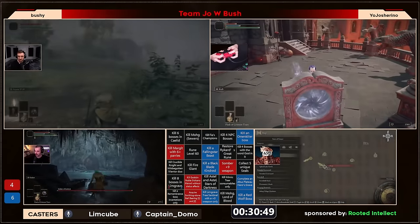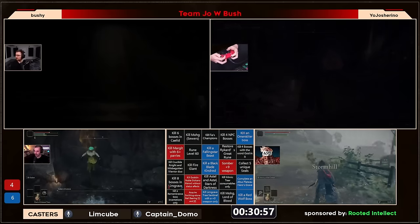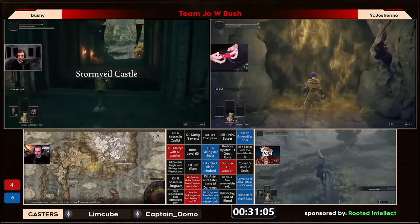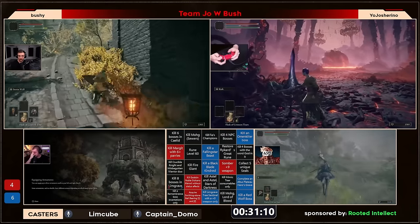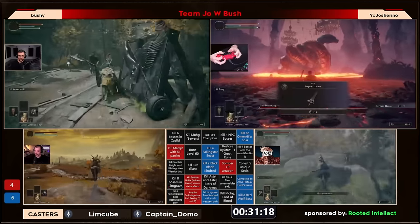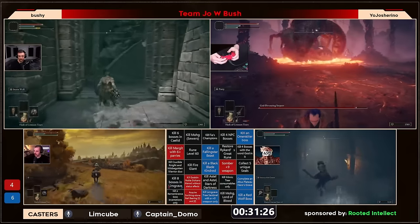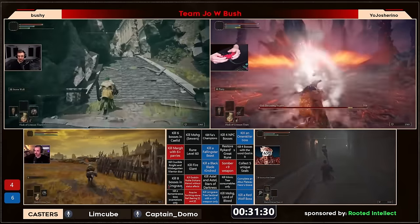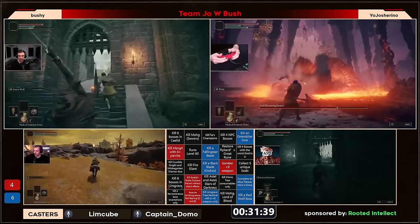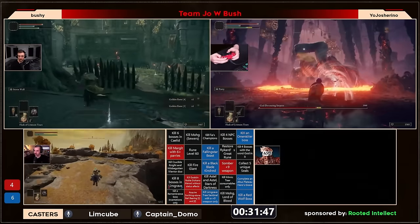Tom might already be ahead by one seal. Josh is currently fighting the god serpent to get the god bosses, and zoodle is going for that same square — he just killed soldier of Godric. So we have two different races: god bosses for zoodle and Josh, and the seal square for NPT and bushy. Zoodle will probably go for Godfrey, Godric, Godskin Apostle, and then one more god boss. I'm a bit surprised he'd go for that square knowing Josh already defeated Godskin Noble.